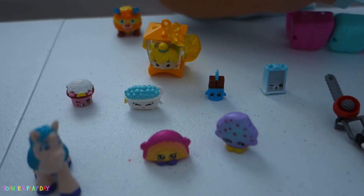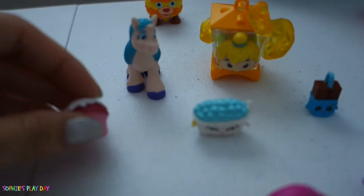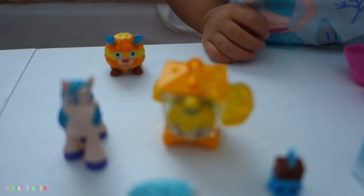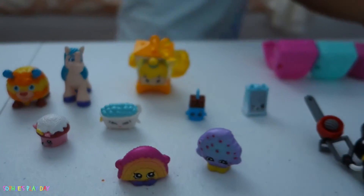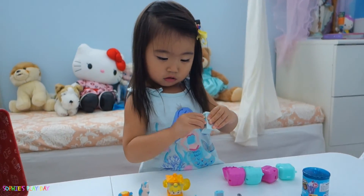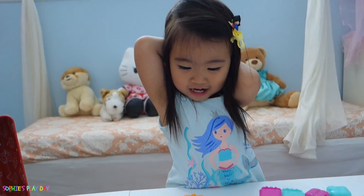So we opened all of our surprise toys in our Hello Kitty lunch box and these are what we got: some Shopkins, a Minion, some Tsum Tsum — do you like Cinderella? We have Tinker Bell, and some characters from Doc McStuffins. Are you dancing? Did you like all your surprise toys, Sophie? Say bye, friend! Thank you for watching — don't forget to subscribe. Bye bye!